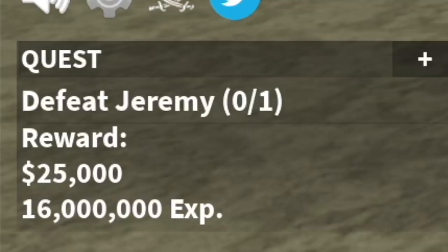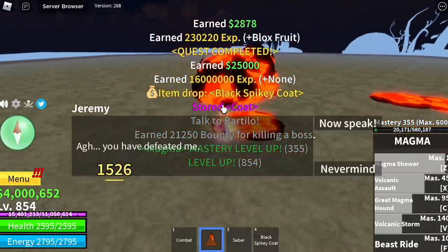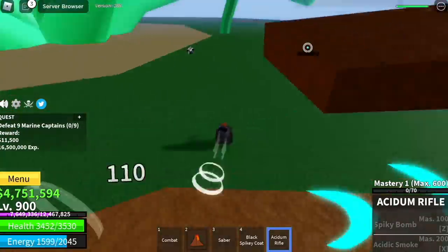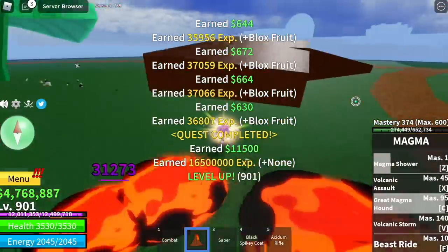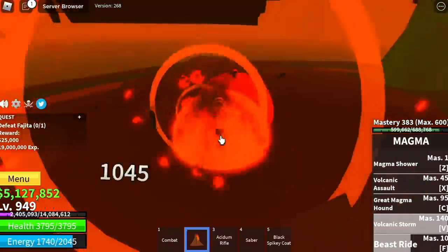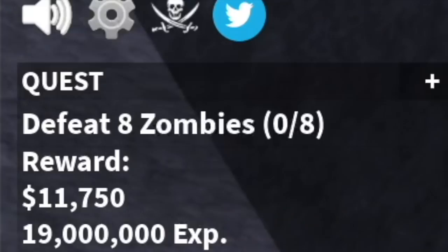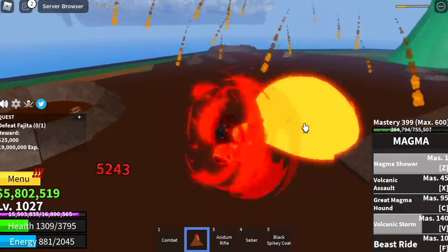Next up is Jeremy. We're gonna server hop here until level 900. Next up, the Green Zone. Here we're gonna defeat Marine Captains — only 25 levels. Always use your Observation Haki to avoid their attacks. You need to defeat 9, so lure 5 in the first set and 4 on the second set. Next up, Fujitora or Fahita — just create distance. You have a choice: you can level up with the Zombies at level 1000, but Fujitora gives more experience. So I suggest stay with Fujitora. Do server hop until you reach level 1028.